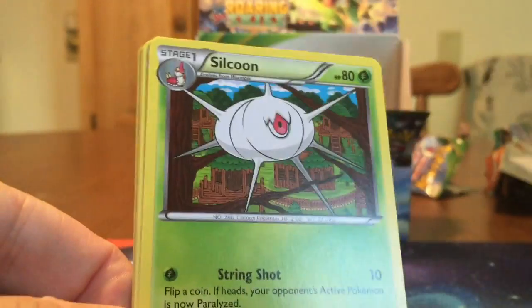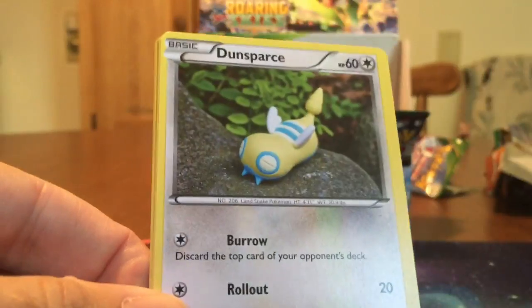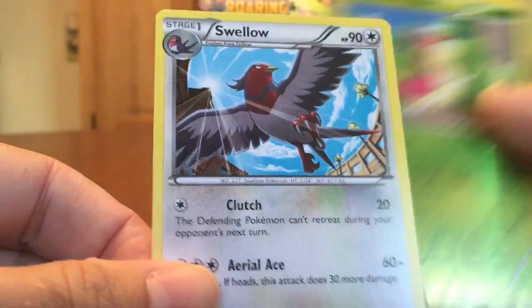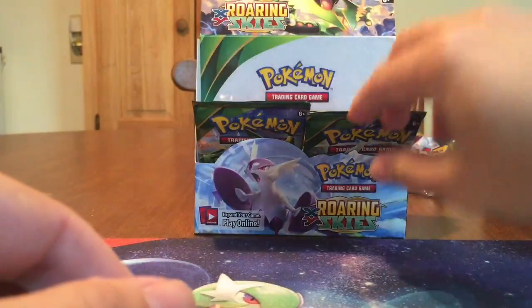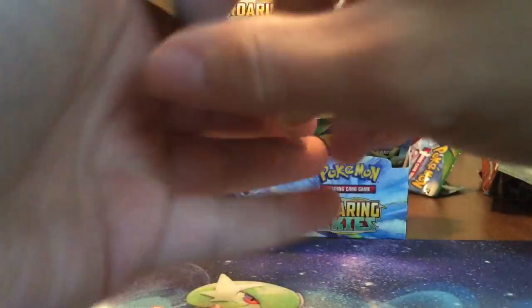No Rayquaza yet — even though he is like the main thing of this set. Dunsparce, Voltorb, Gligar, Wurmple, and Swellow. We got six packs left — what can we find in here, guys?